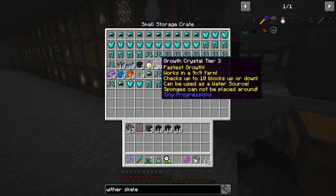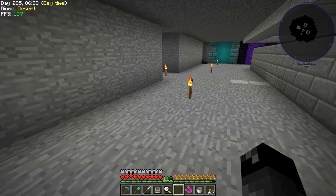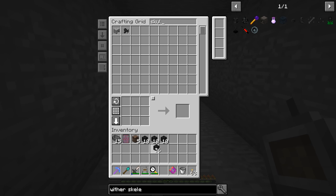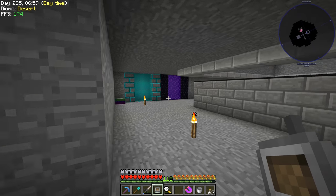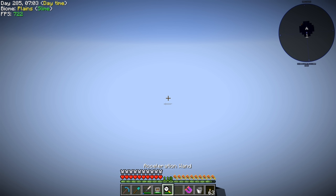Let me get some more of these Growth Crystals if we want to make our farm a little bit better. We've already got so many of those. So let's grab those skulls, then we can do 22 Wither Bosses — that's pretty good. Now we need the Soul Sand to go with it and to set this up in the Mining Dimension so we can get the rest of our stars. I'm going to go ahead and get that going and we'll be right back.